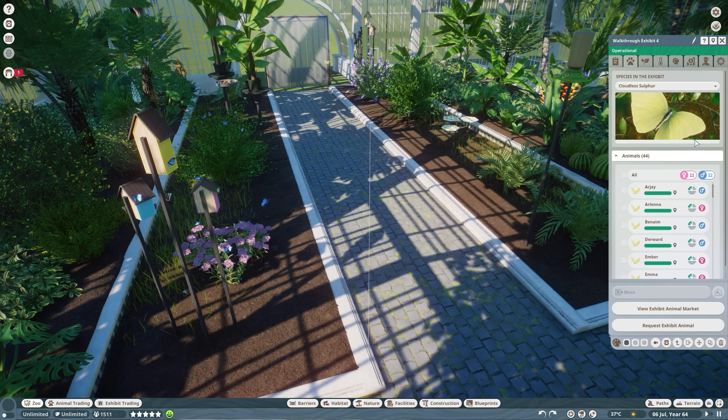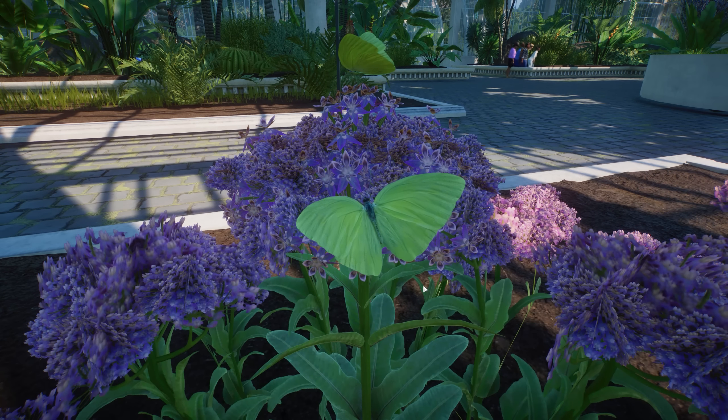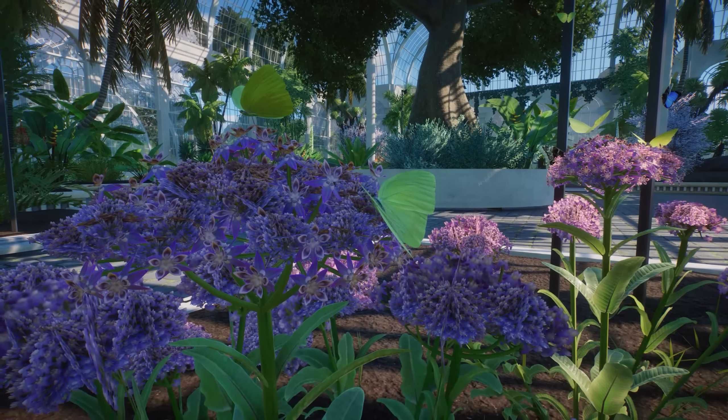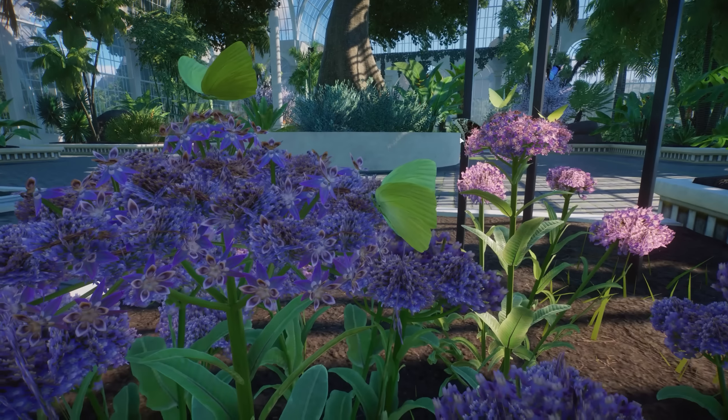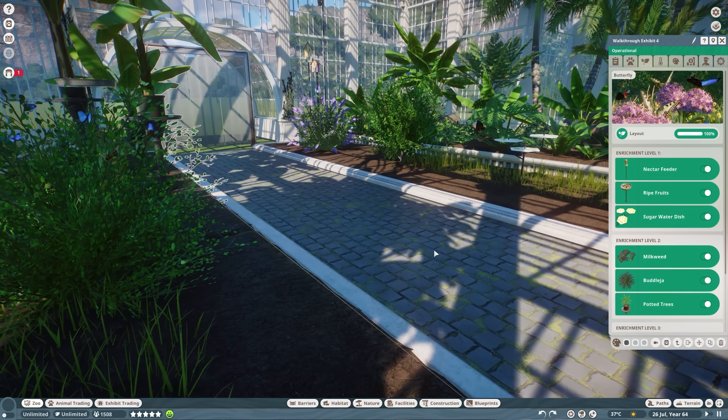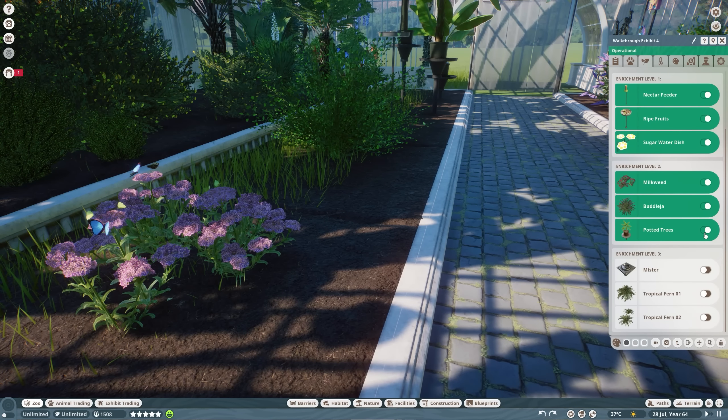Let's first go to the Cloudless Sulfur. In this habitat I have two different butterflies and I think for every butterfly species you can have up to 90 animals in one exhibit. I only started with two butterflies and I already have 44 — they breed super fast! I can definitely see where the management option came from with the previous Twilight Pack, because you definitely need it for these butterflies as well.